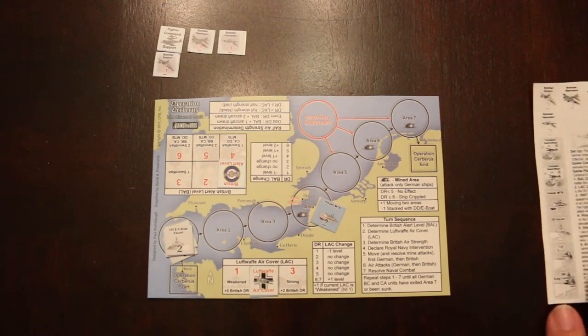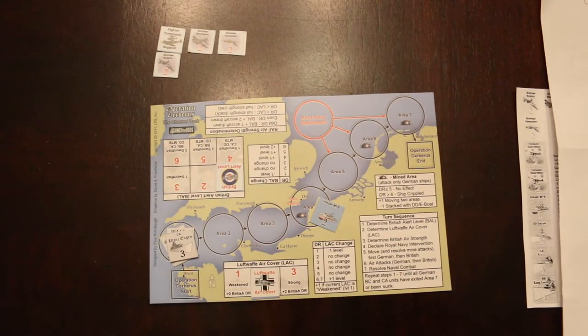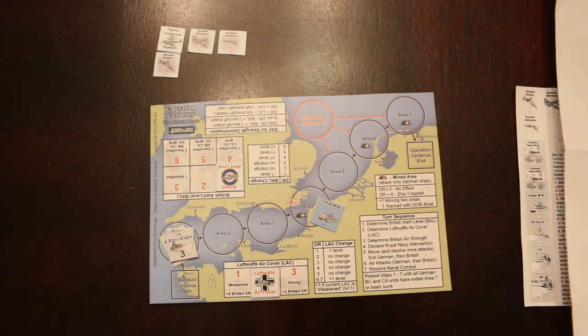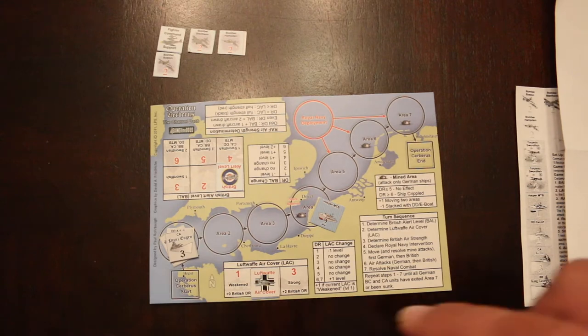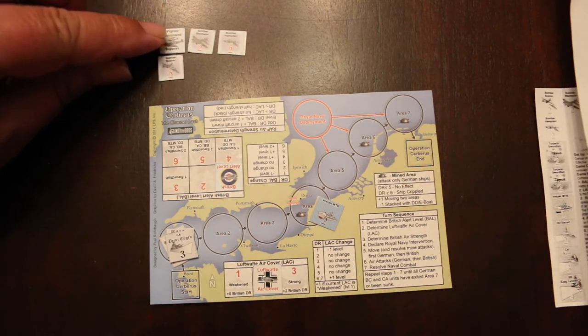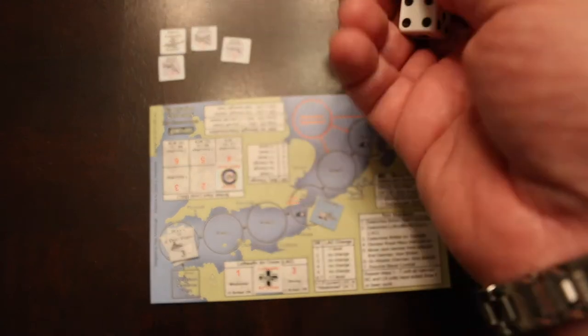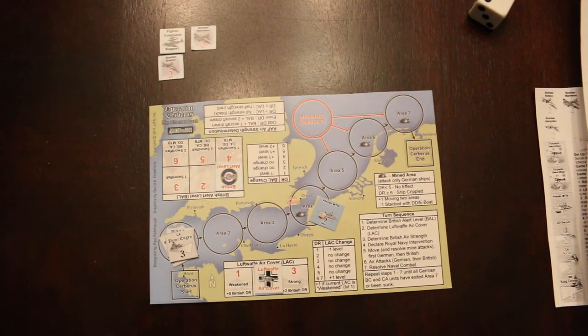Now we do air attacks. First they choose their target — they're not going to bother with the escort, they're going to go after the famous Prince Eugen. The Germans get anti-aircraft defense: it's either their Luftwaffe air cover or two, whichever is greater — Luftwaffe air cover is two, so that's what they get. There's a plus one to the die roll because one aircraft has fighter command support. I get a three which becomes a four, which is greater than the anti-aircraft value of two, so that aircraft survives. I need a one or two to kill it. Missed with a five. The second aircraft got a two, so it's shot down and goes back in the cup.